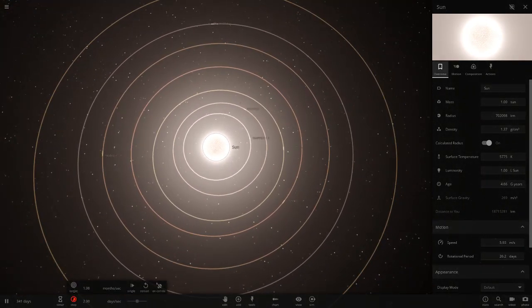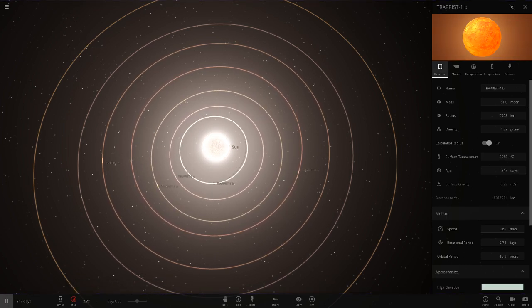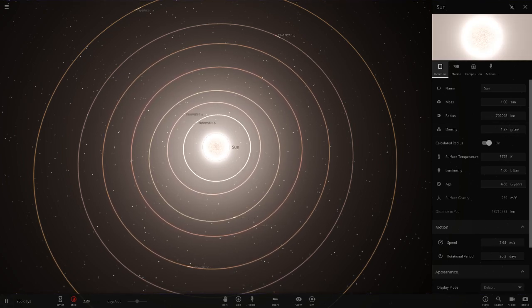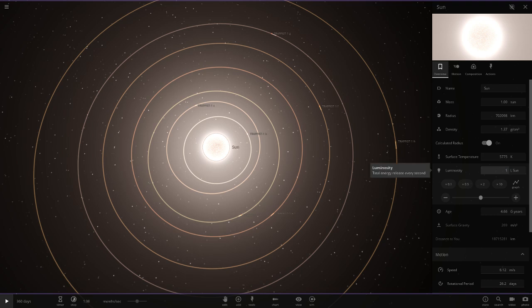Overall it looks like the TRAPPIST planets are actually handling being this close to the sun. But what if we ramp up the luminosity — what if we pull it to 10 suns? Let's really see what happens.